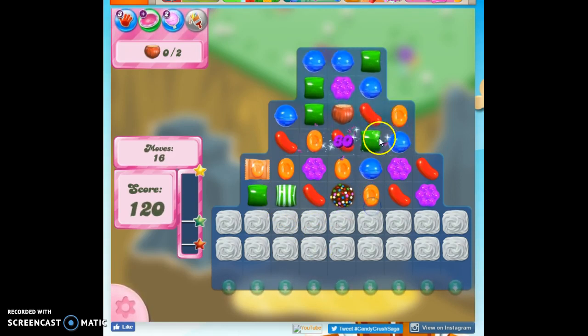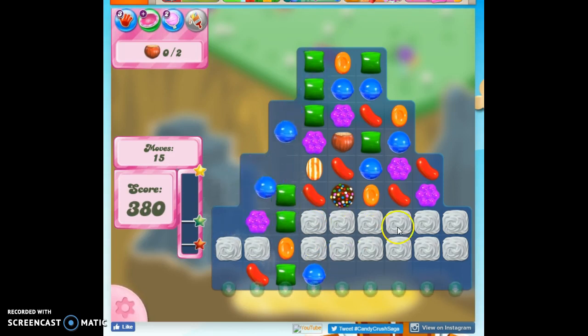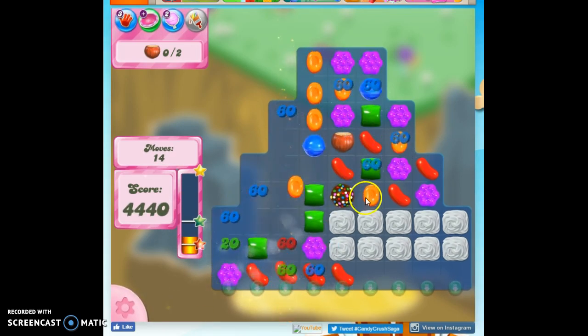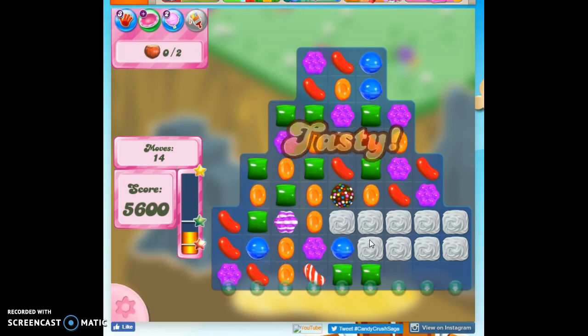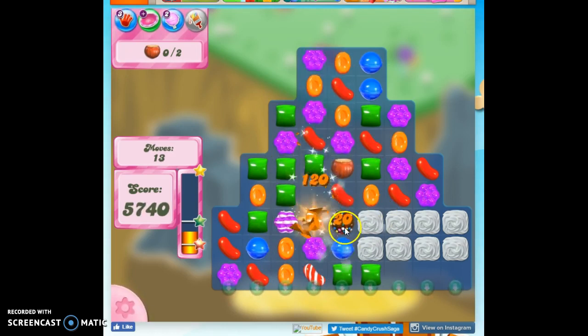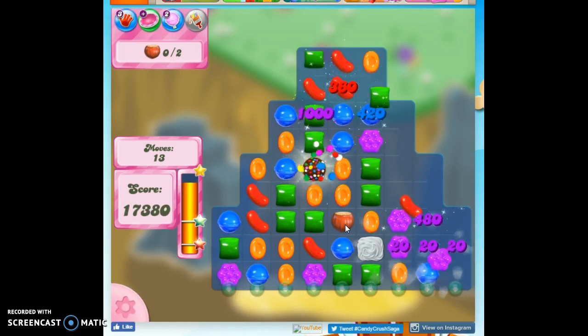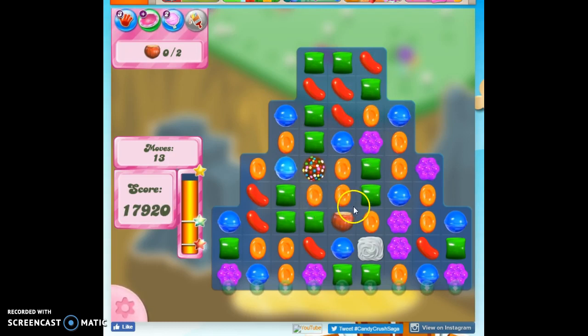Now I've got the meringue frosting in the way of bringing an ingredient down — these barriers come in all sorts of forms and fashions. I'm going to make a very explosive move here and create a color bomb. I'm doing it with a stripe, so it's also going to activate the color bomb. The color bomb takes out a color, and what that does is it concentrates the rest of the colors on the board. It was in the path of the special — color bombs beget color bombs and other specials. By reducing the number of colors on the board, it makes it easier to make those specials.